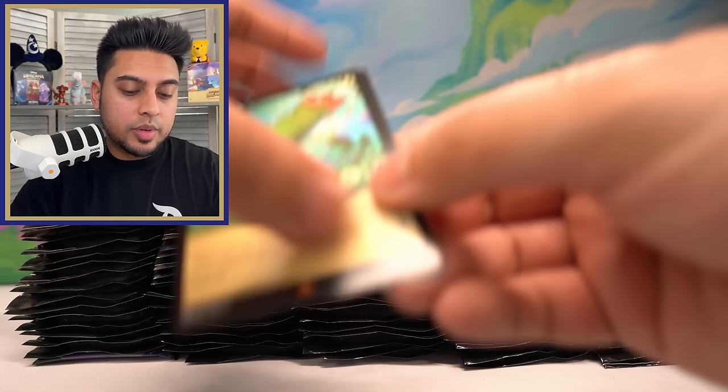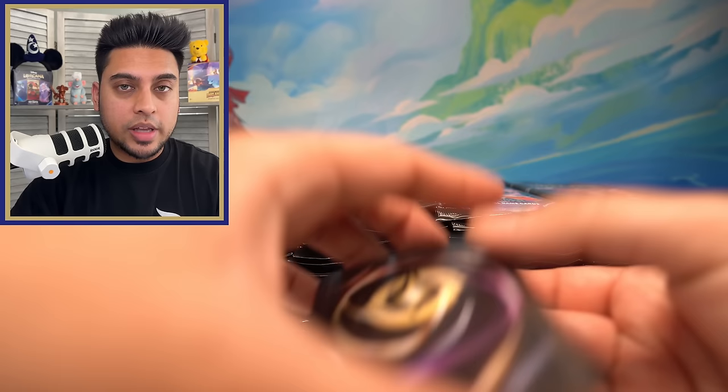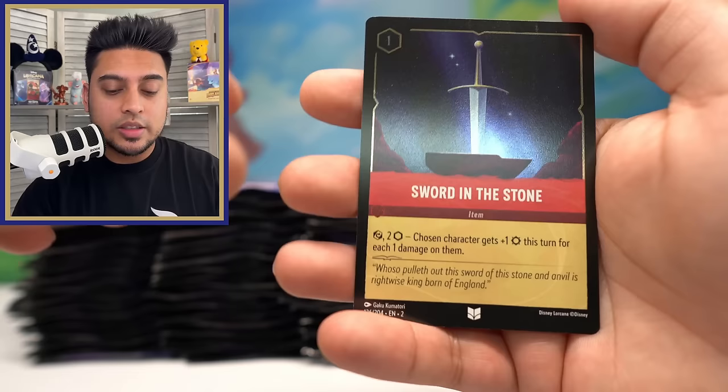I'm not sure what Ravensburger's plan is, but I hope they can follow the footsteps of Pokemon, which has a lot of different kinds of holographic cards — not just gold foils. We get a weight set, Cinderella Ballroom Sensation — but not the foil, we have the foil — and Sword in the Stone. Some gold foils you can't even tell they're foils — that's one issue.